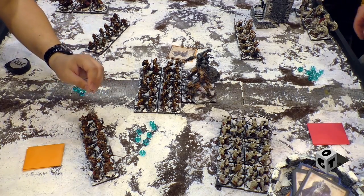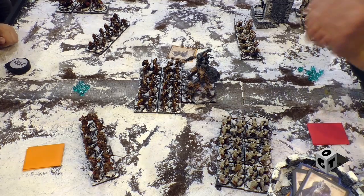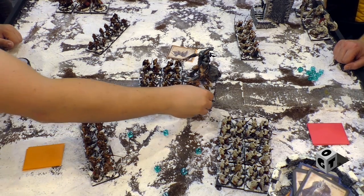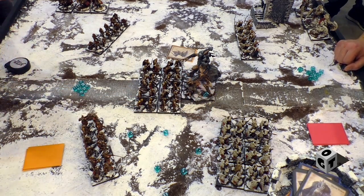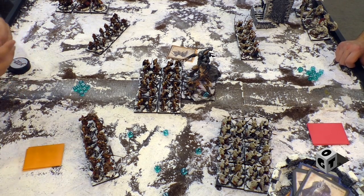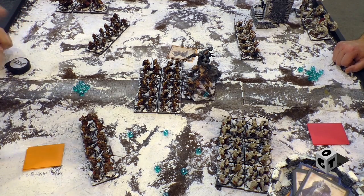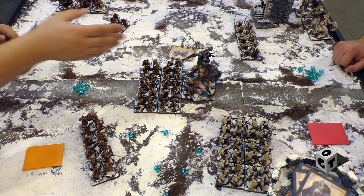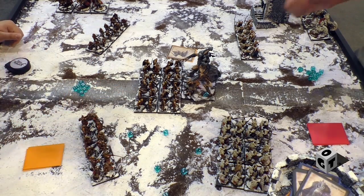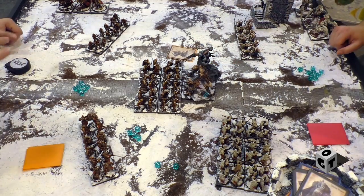Pick up the dice and roll seven defense rolls. You have a defense of three, so roll three or under. That's a pretty good roll — you take two wounds. You have ten wounds total, so let's put a marker here. Every time we take a wound, we roll for resolve. Casualties in Conquest aren't always kills — sometimes soldiers get demoralized and run away. Roll two resolve tests with a resolve of four, fours and under. Both successes — no problem.